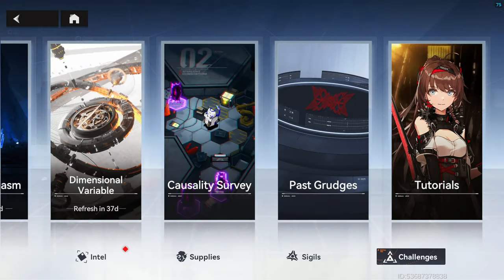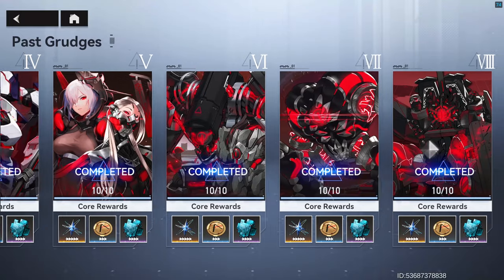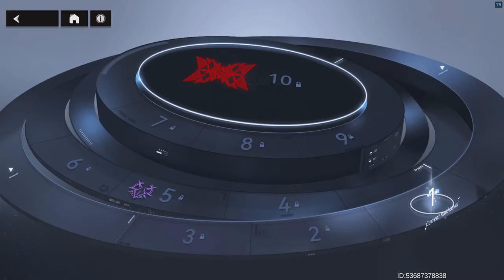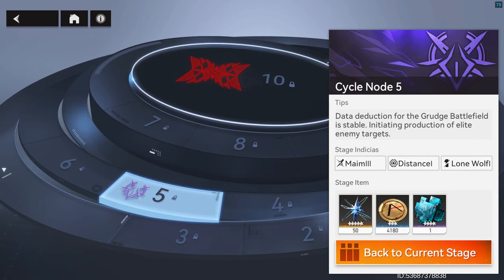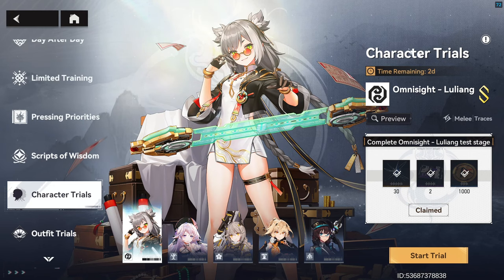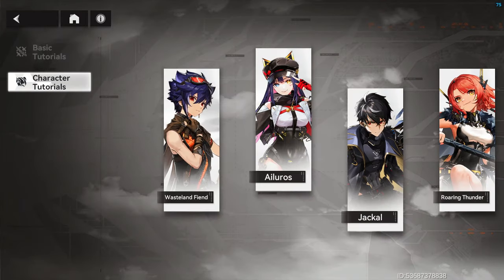Past Grudges might make you rage quit if you are under level, but trust me it's worth it. There are a ton of stars to be gained here — each stage completion will net you 490 stars, and there are a bunch of them with more to be added. Five-star character trials will also net you 30 stars each, and we usually have multiple S ranks up per patch. New character tutorial completions will net you 30 each.